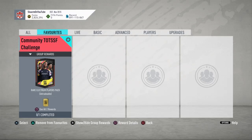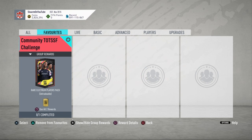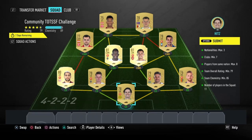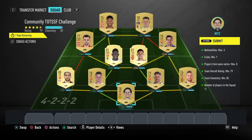What is up guys, it is Skarm, and for today's video I'm going to be completing the Community Team of the Season So Far challenge SBC. The reward for completing the SBC is a rare electrum players pack along with a two rare gold players pack. Unfortunately both packs are going to be untradeable, so keep that in mind. This SBC is going to cost you 8,000 coins to complete and no loyalty is required.